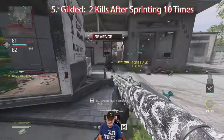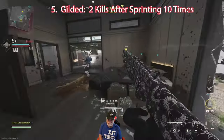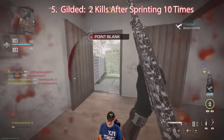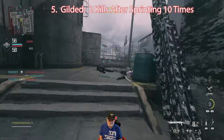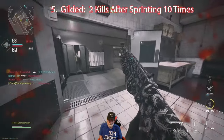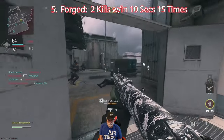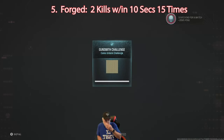Now Gilded — sprinting, two kills, ten times. They're not double kills, just kills after sprinting. Sledgehammer was very charitable as to what they consider 'after sprinting.' Surely a double kill counts if you're sprinting for both of them. It was a tight game, and there's Gilded. Now for Forged we need two kills within 15 seconds.